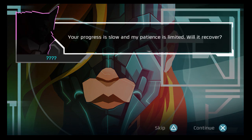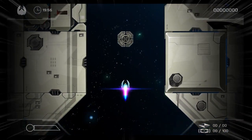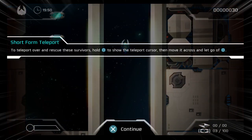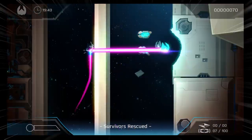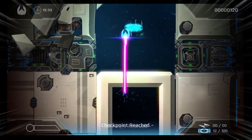It says your progress is slow and patience limited. We won't bother with that. If you want to look at that then get the game — it's free. So now it says R1 is boost but I pressed R2 and it boosted as well. Teleport over to rescue these survivors. Hold square to show the teleport cursor, then move across and let go of square. So you gotta teleport past these barriers to rescue people.